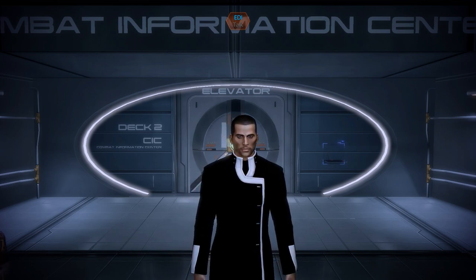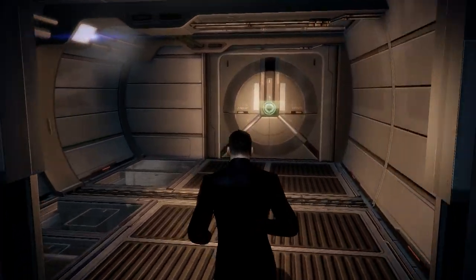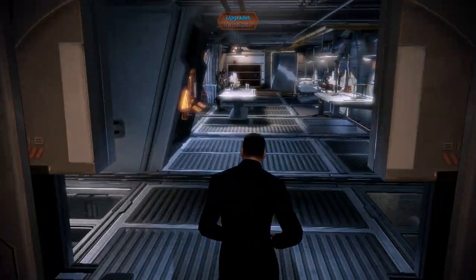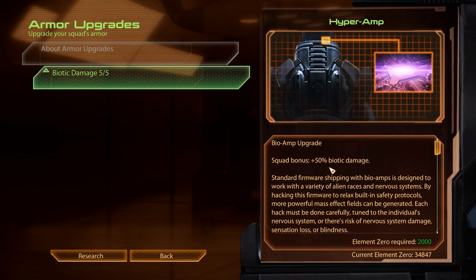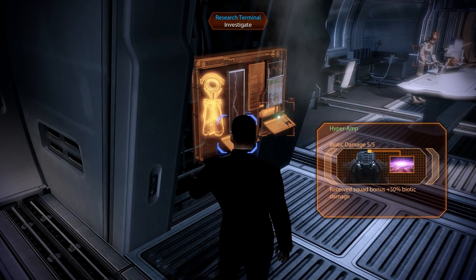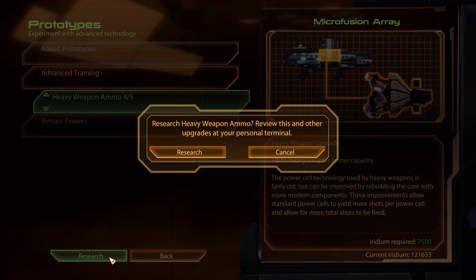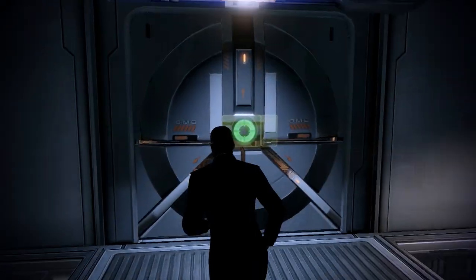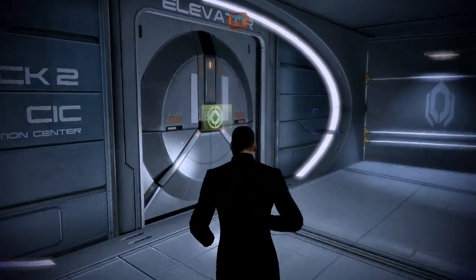For today, we'll start things off with another round of conversations. We will be talking to the same two squad members we also spoke to in the last video, Thane and Samara, and then we'll also have a brief talk with Jack. Before we head down to the crew quarters, we can quickly get some research done, starting with the fifth biotic damage upgrade, plus one more from the Firewalker DLC. Our second upgrade is the heavy weapon ammo capacity upgrade, acquired from the Blood Pack base in episode 46.